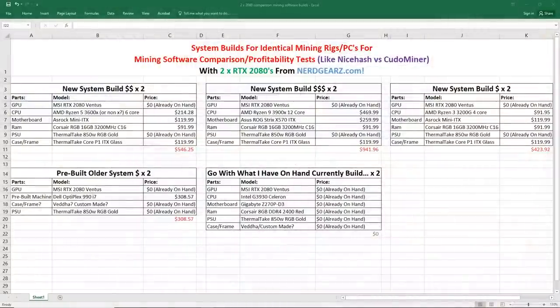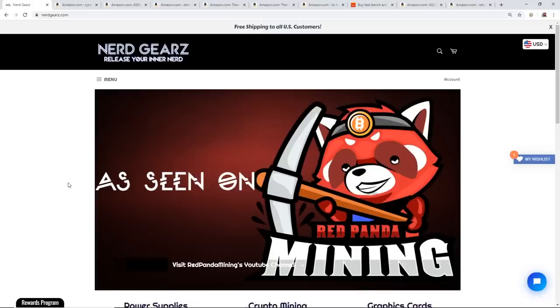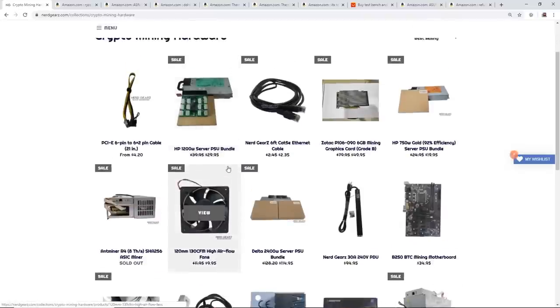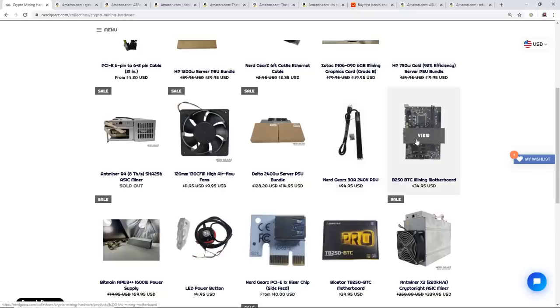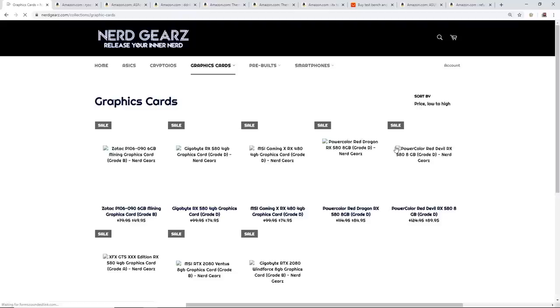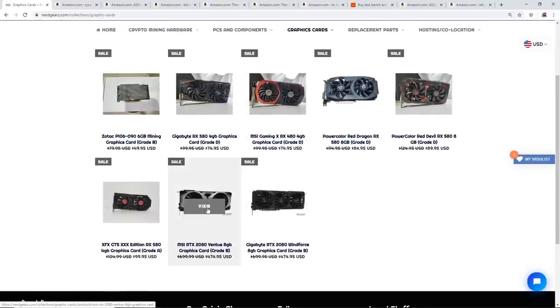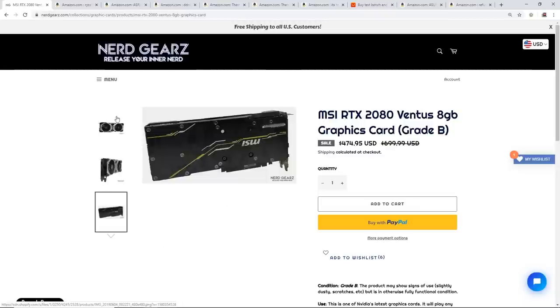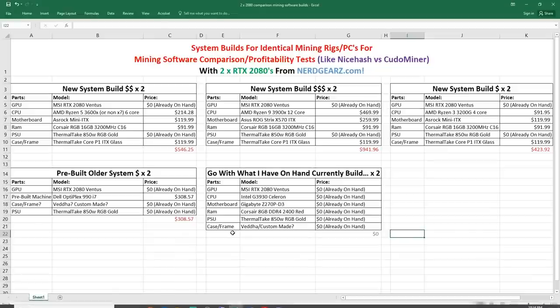This video is sponsored by nerdgears.com. They offer free shipping to all US customers and sell everything from power supplies, crypto mining hardware, different cables, fans, motherboards, PCIe adapters, PCIe risers, all that stuff — even ASIC miners. And of course, they have graphic cards. They sell the infamous MSI RTX 2080 Ventus cards, and these are the cards that I have. Thank you to NerdGears for sponsoring this video.